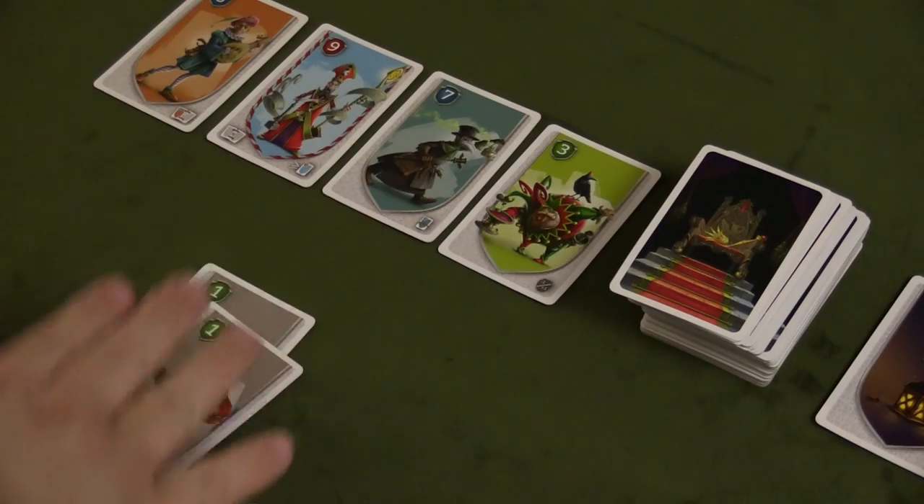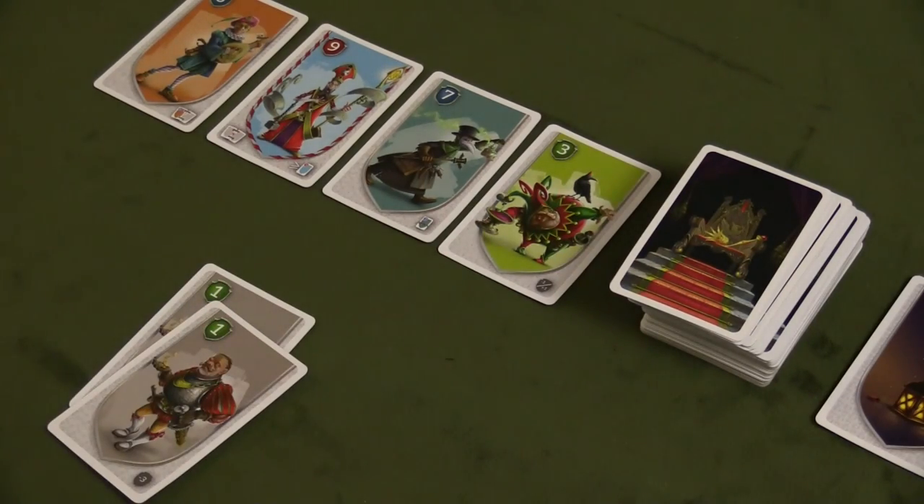Unless you have the Judge, which allows you to reuse a power, most powers can only be used once per turn. That's Behind the Throne. Some of you may have caught the shades of Dead Man's Draw or Captain Carcass in this game, and that feeling is definitely there.